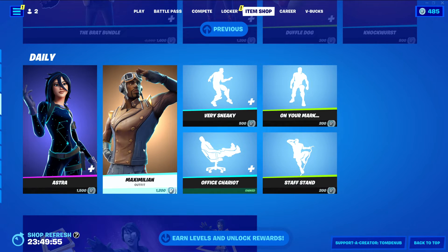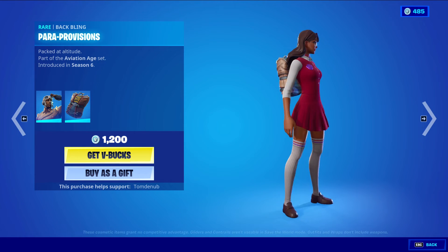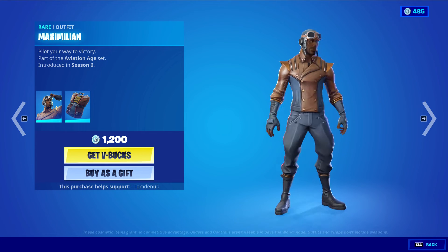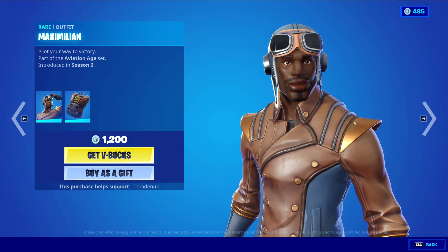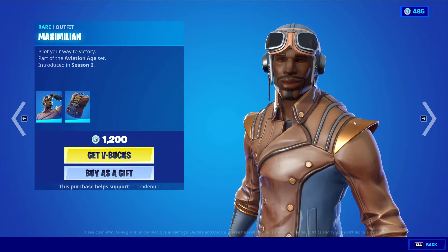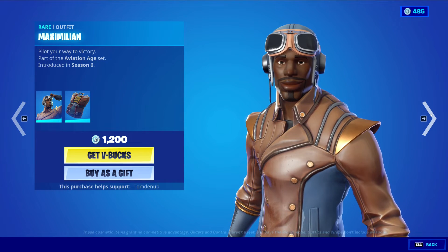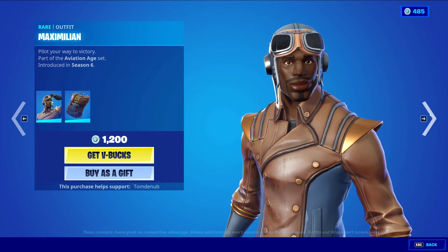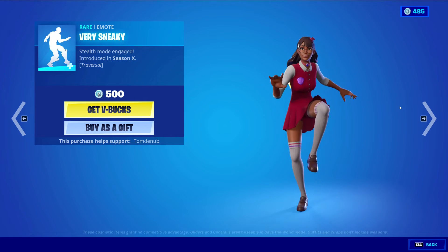We have Maximillian with the Backbling Para Provisions, a Rare Skin for 1,200 V-Bucks — try saying that whole set five times in a row! I have not seen this skin in a while — at least a year, probably around 500 days. It's really awesome to see this one returning. It's not a very popular skin; I don't think I've ever even seen it in-game. We have a very sneaky returning of a Rare emote called Reversal for 500 V-Bucks — it was pretty rare before they returned it to the item shop.